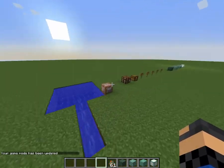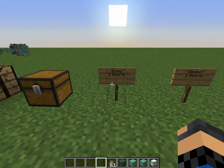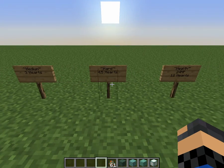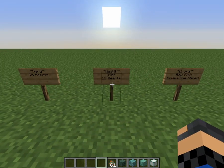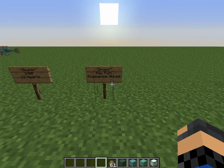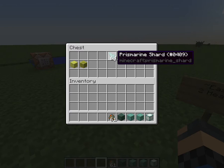Here are its attributes. On easy, it deals 2 hearts of damage per hit. On medium, it deals 3 hearts of damage per hit. On hard, it deals 4.5 hearts per hit. Its health is 24 health points, which is 12 hearts. And it drops raw fish and prismarine shards.